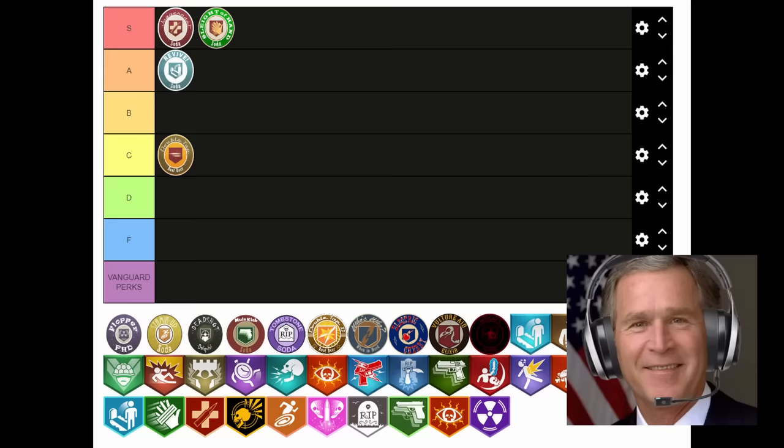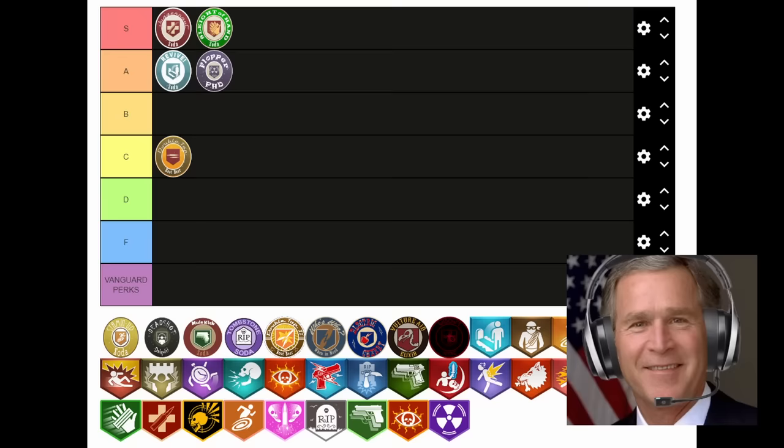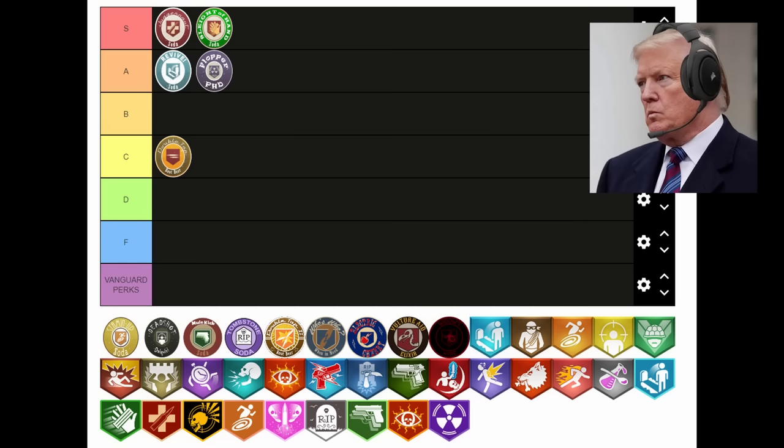Next up is Stamina Up. I wish this drink was real — Lord knows these old slow bones could use it. I can't even tell you how useful this perk is, especially on maps like Transit and Origins. I used to never buy this perk, but Origins, with all its mud and huge layout, made me a certified Stamina Up enjoyer. Sounds like most of us are in agreement — can we put this one in S tier? Fine with me, Sleepy.